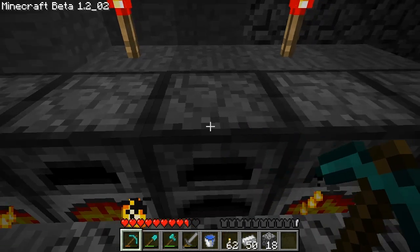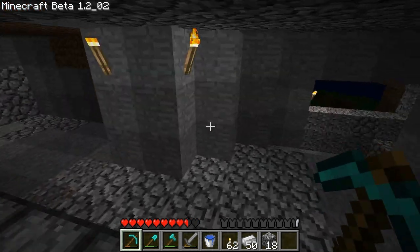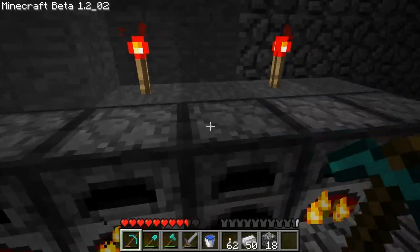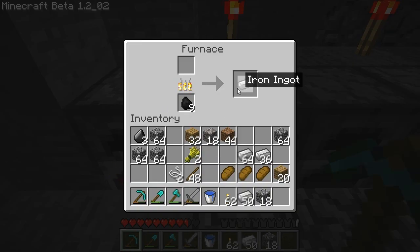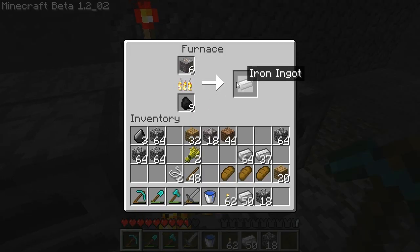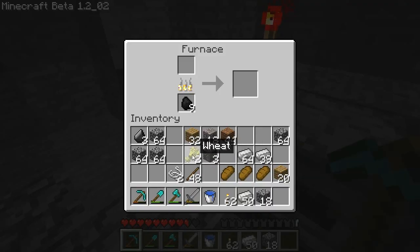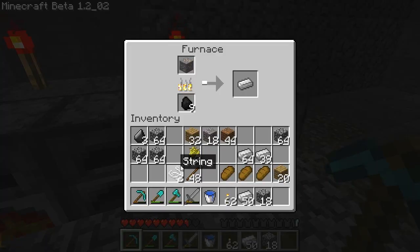We're just at 17 actually. We have 27 iron ore, and I have 58 on me, so I can start smelting that. We only had one stack and nine of mossy cobblestone, and now we're like triple that.